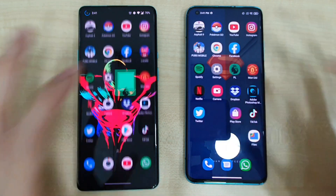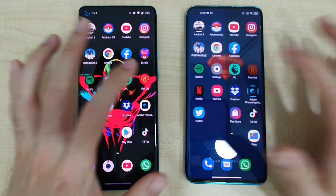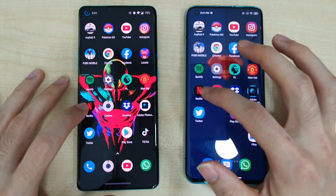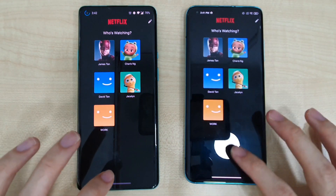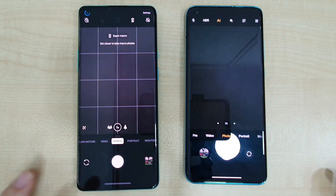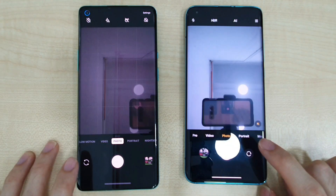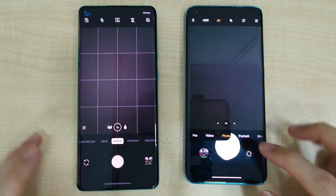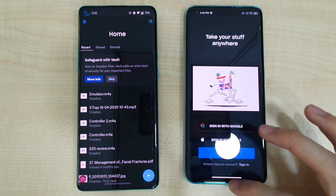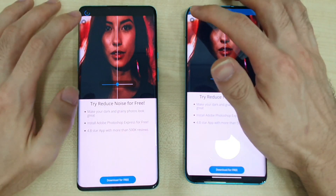Going on to Premier League — slightly faster on the OnePlus 8 Pro. Overall I would say maybe the Mi 10 edges it. Next, Netflix — slightly faster on the OnePlus 8 Pro, very small differences between both phones. Camera app — slightly faster on the 8 Pro. Selfie camera — slightly faster on the Mi 10, but not much difference. Dropbox — faster on the Mi 10. Adobe — slightly faster on the OnePlus 8 Pro.